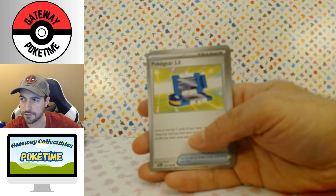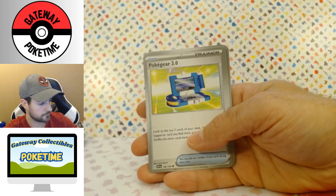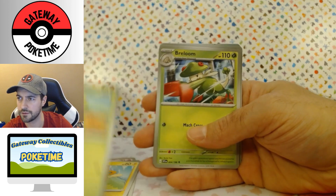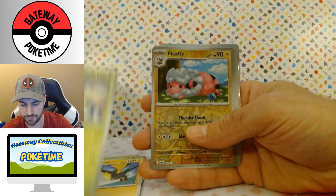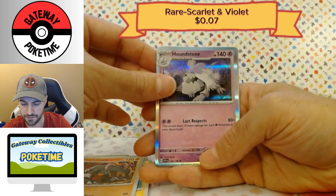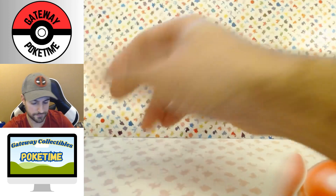Pokey Gear — I need you to Pokey focus. There we go. Pokey Gear, Floette, Palmy, Smoliv, Breloom, Kilowattral, Heracross. We have a Reverse Flaffy, Reverse Houndoom, and a Houndstone again. I have so many hollow Houndstones, it's insane.